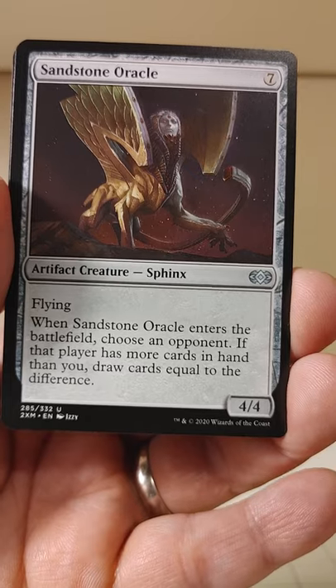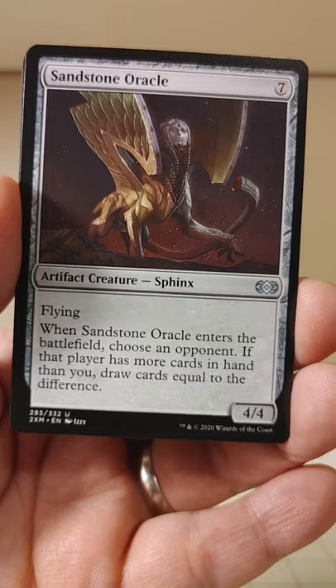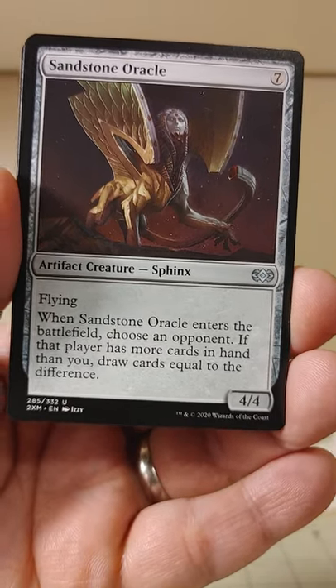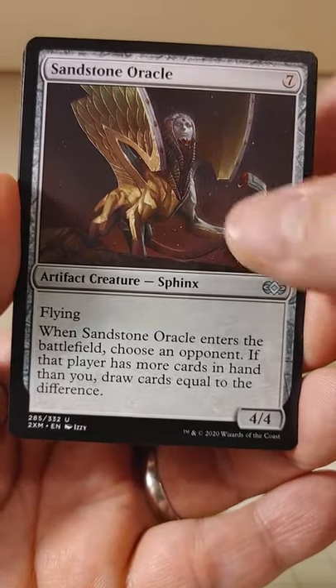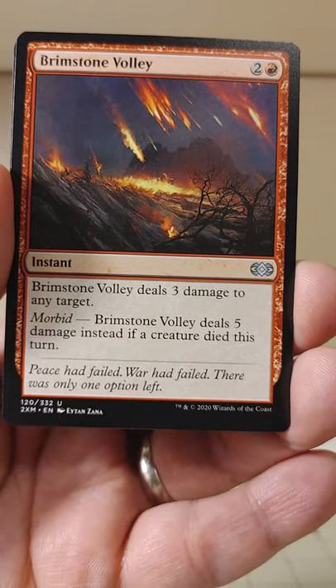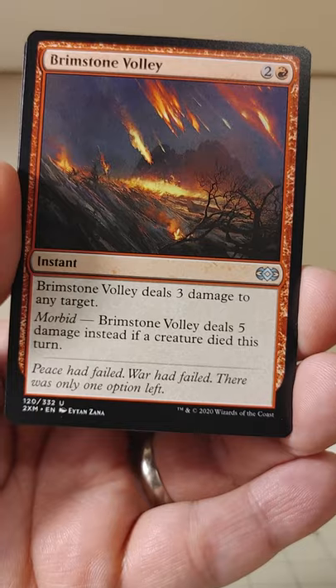Sandstone Oracle, a Sphinx. So we all know if it's a Sphinx, it stinks. When it enters the battlefield, choose an opponent — if that player has more cards in hand than you, draw cards equal to the difference. Interesting. Depends on how big the difference is and whether it's worth it. Brimstone Volley deals three damage to any target, and it deals five instead if a creature died this turn.